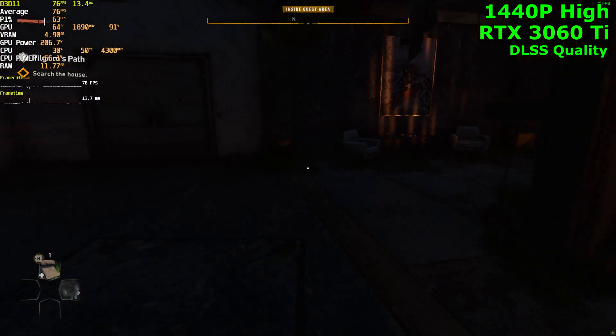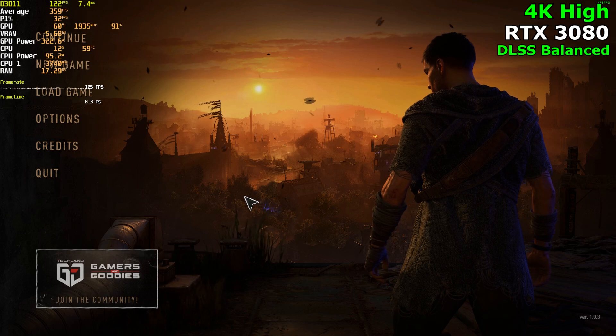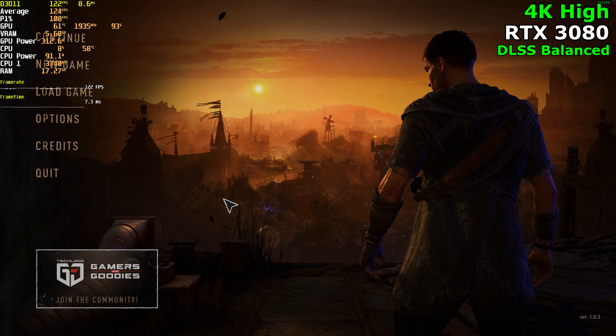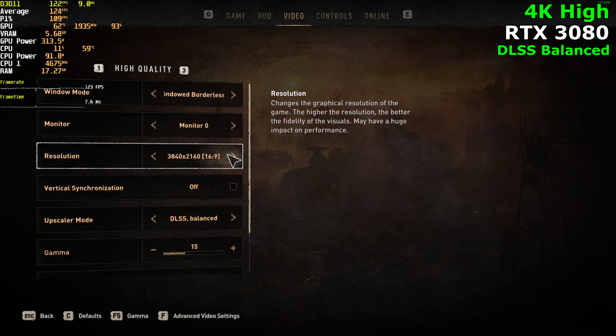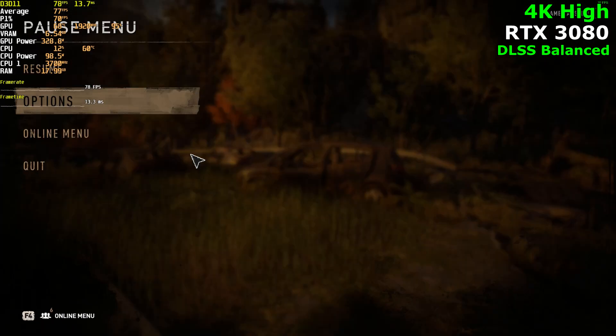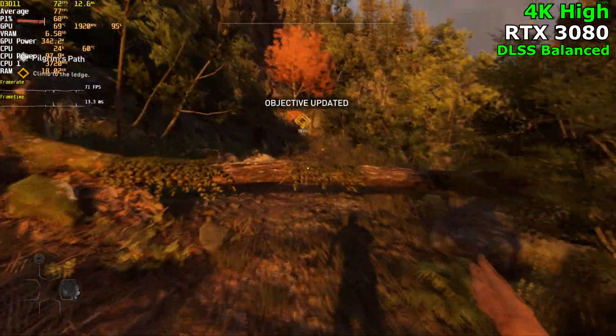Let's jump in to our final card, the RTX 3080. Our system has changed — we're using a Ryzen 5900X with 64GB of RAM now. We're going to be playing the game at 4K, high quality preset which is the max settings, no ray tracing, and DLSS set to balanced. These are the high settings — 4K, max settings — and we are getting 70 FPS.